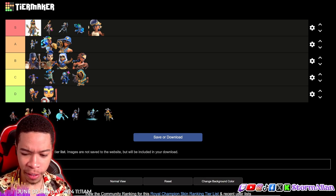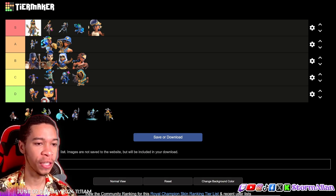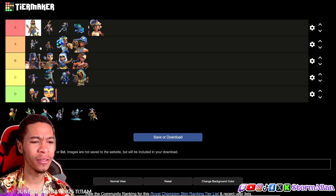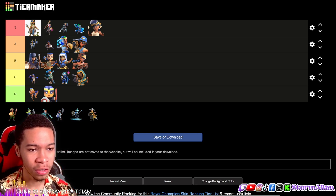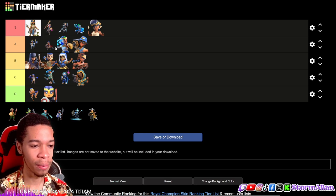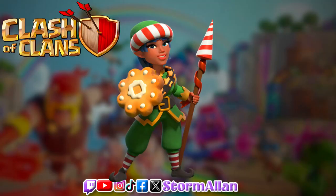Now we got the Warrior Champion and I'd say this is also an A tier skin. I do prefer the Pirate's colors over the Warrior Champion — they're neck and neck — but I prefer the colors of the Pirate over the dark purple. On any given day they might battle for the top A spot.